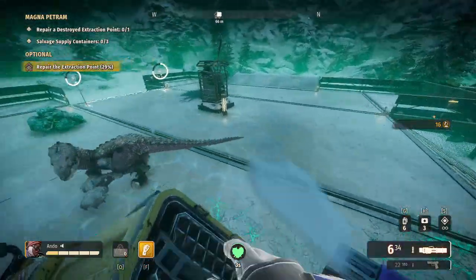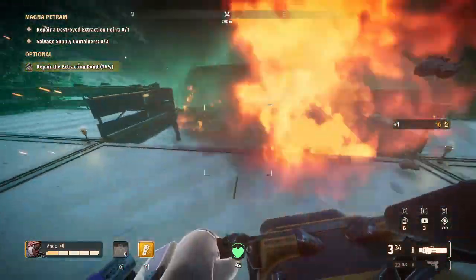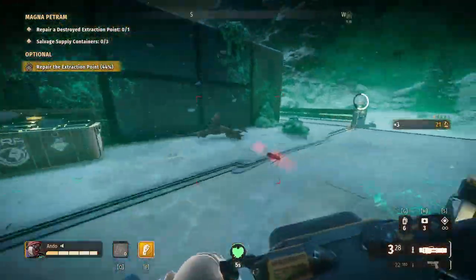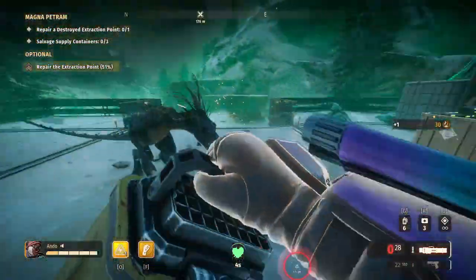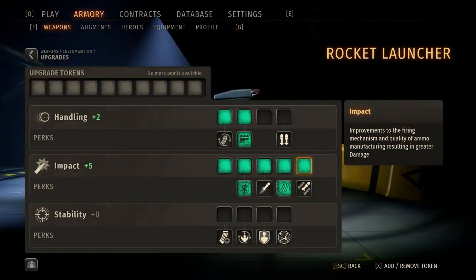It is a flatback-flipping machine and thus very useful in a team situation or in the later waves in Horde Mode. A few build choices include focusing on Extended Mag, Direct Impact, and Uninterruptible — an all-around loadout that allows you to break down the armor of dinos quickly whilst also allowing you to reload quickly, provided you allow yourself to be hit.